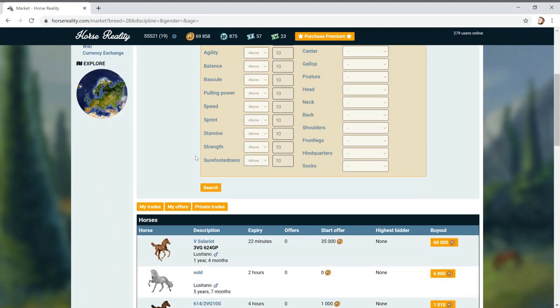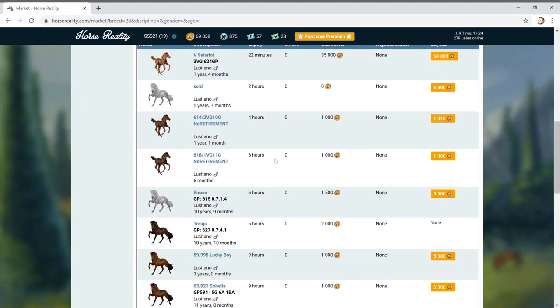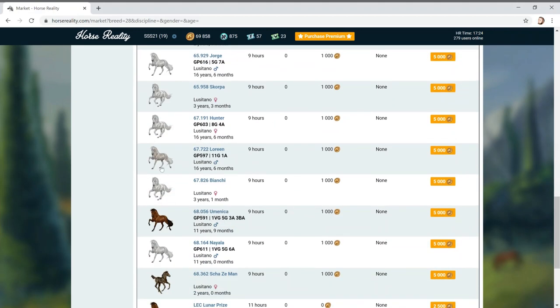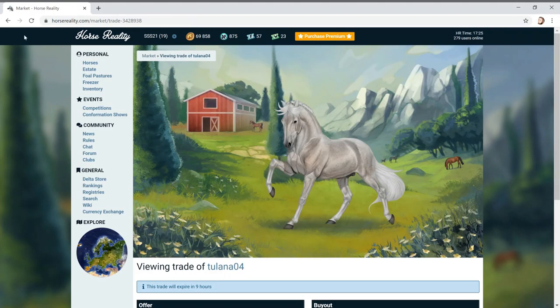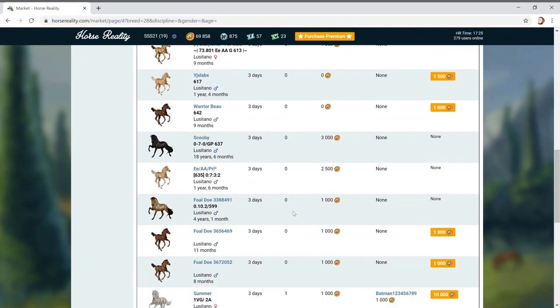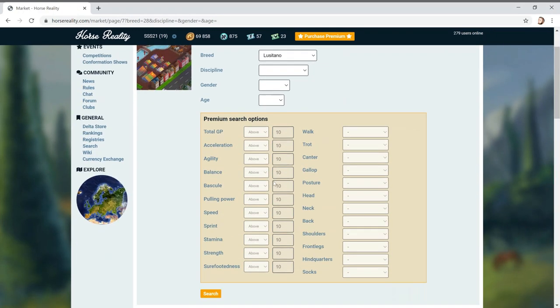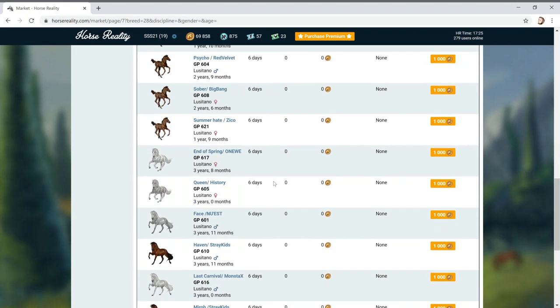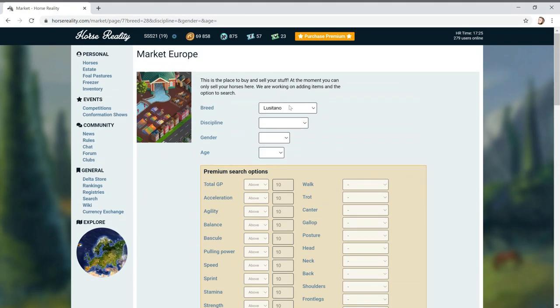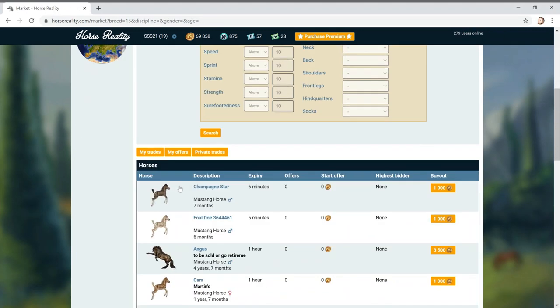Let's keep working through. Lusitano - I've always said it that way, I can imagine it's wrong because I spell and say everything wrong! Look at this colour - is it fleabitten? If it was mine I'd call it Popcorn. These are nice, they've got cool colours. You've got loads of palominos and stuff like that. There are loads of colours here but there aren't any patterns - if we had patterns there'd be more options. Mustang definitely has really cool different colours.